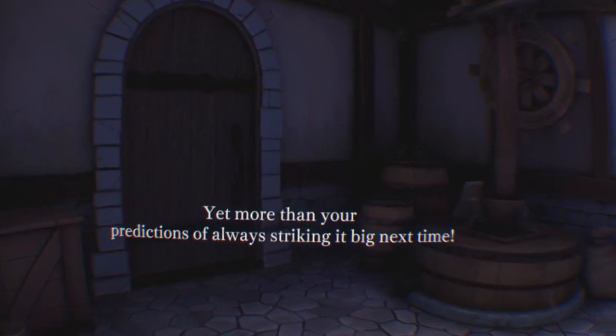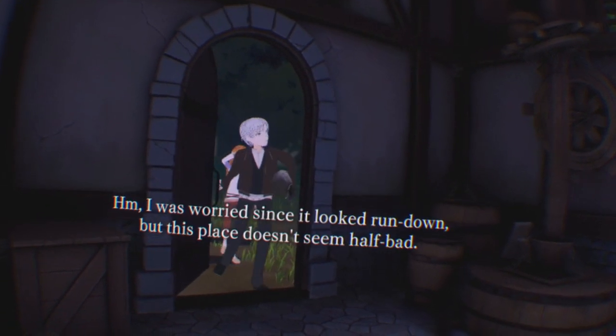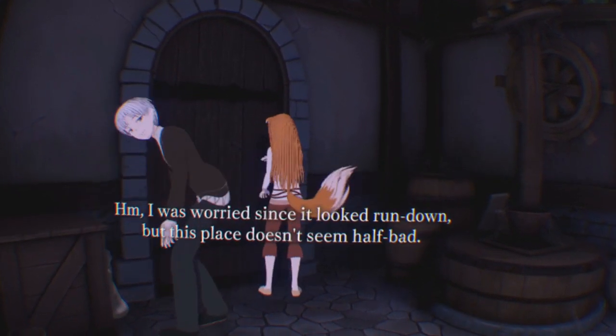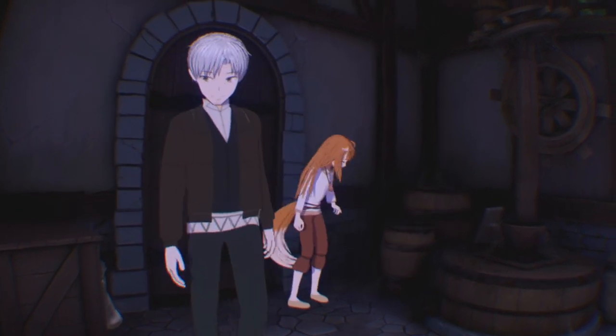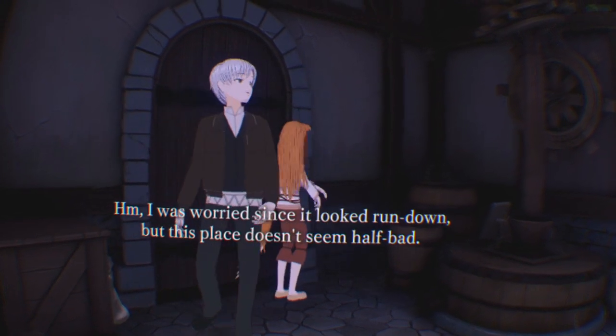The experience takes place entirely in an abandoned water mill in some woods. It's raining outside, so Craft Lawrence, who is a travelling merchant, and Holo, who can transform into a wolf, seek shelter inside the mill. The game really expects you to know these characters, as there isn't any real introduction.